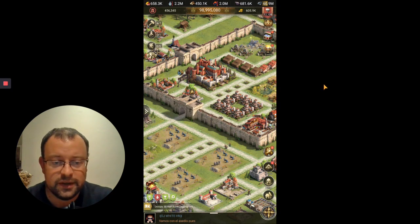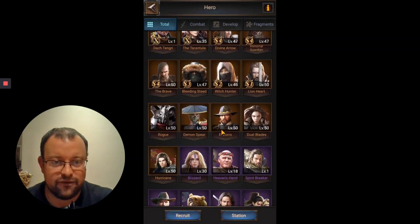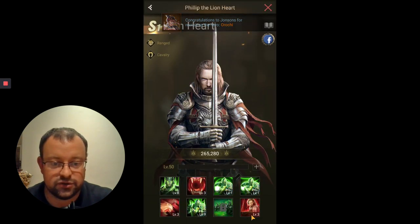Before we get on to him, just a little bit of an update on my main account. Today's been a really lucky day for me. When I was doing my free Super Recruit this morning, my daily free Super Recruit, I picked up a Lionheart duplicate. S1 Lionheart, if you've seen the video, he is a back row Cav Hero. I have two other back row Cav Heroes, Avalanche and Living Saints, so getting Lionheart with a second dupe is really nice. I've been able to open his 6th and 8th skills.